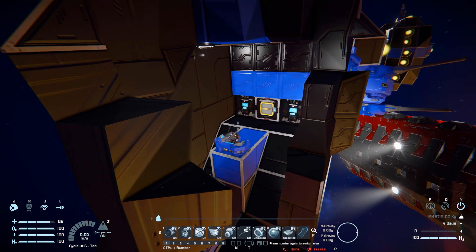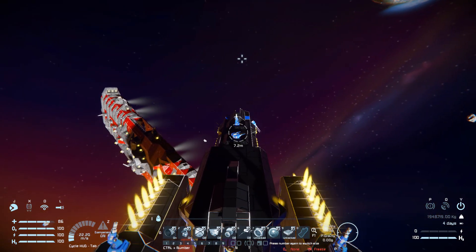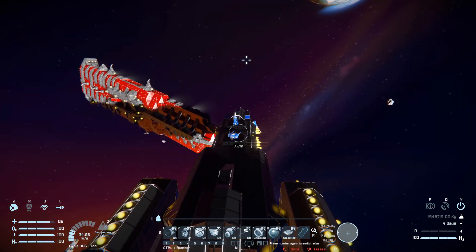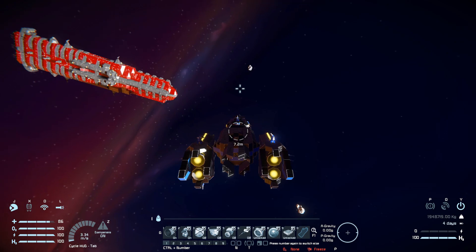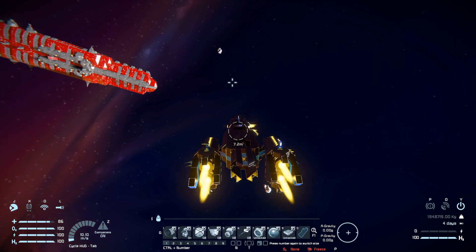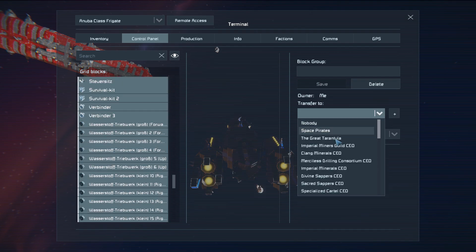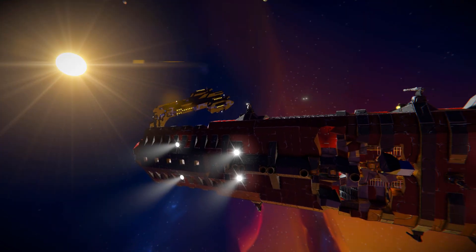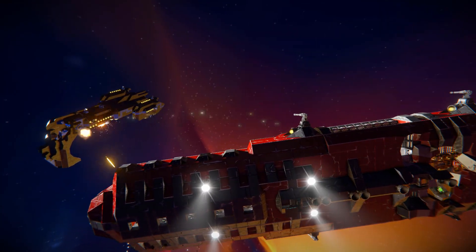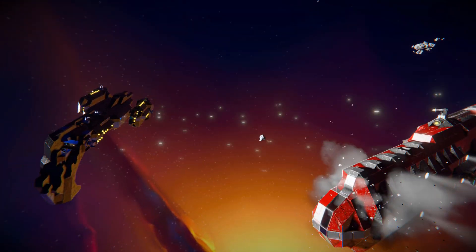Since the ship isn't too damaged, I'm going to fly it all the way around and angle it so we can get all the turrets onto the Albatross. Giving it to the space pirates — they should start opening fire onto each other. And there we go — there goes the artillery, there go the assault cannons, and all of the galleons on the Albatross.